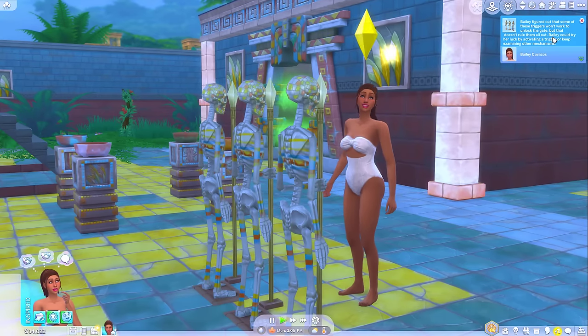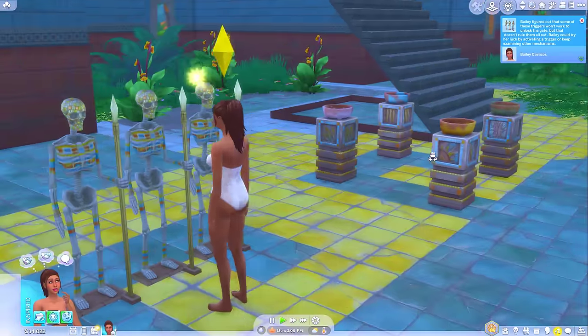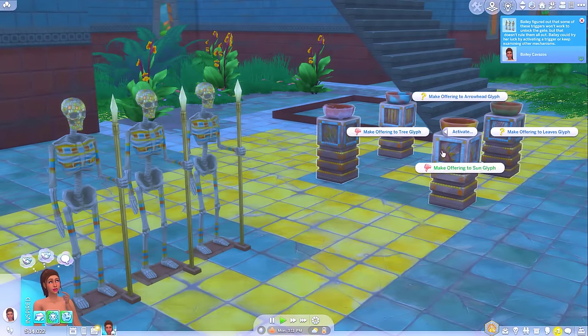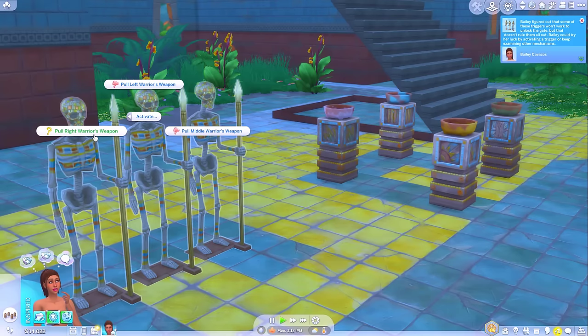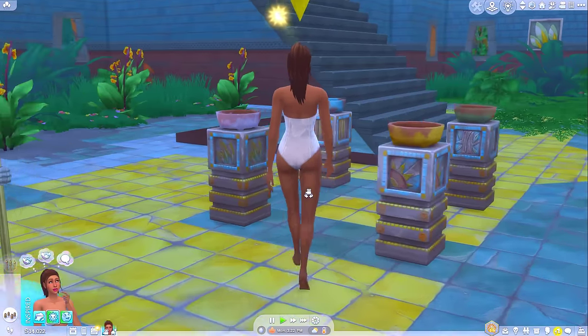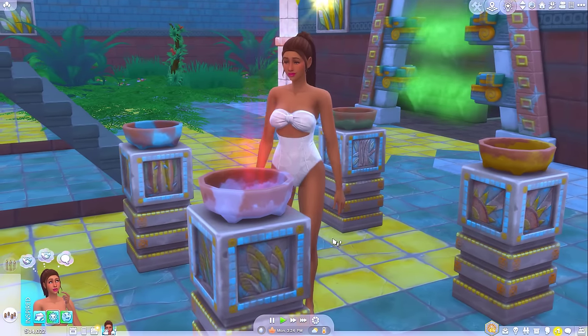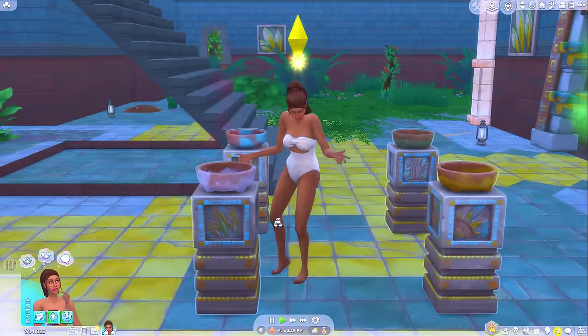Bailey's figured out that some of these triggers won't work to unlock the gate — so basically the same result. She knows that these two aren't going to work. Let's try leaves. Oh, she's got this one, right? Pull right warrior's weapon. I'm guessing the thumbs down means it's not going to work, so this is a 50-50 chance. Perhaps this one is the right one. Oh no — it's gone red, which makes me think it was the wrong one.